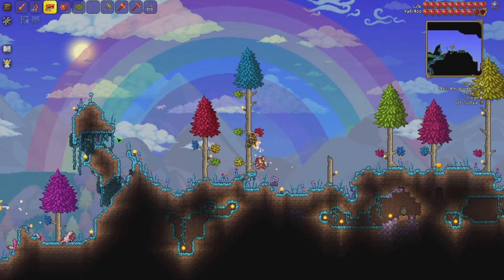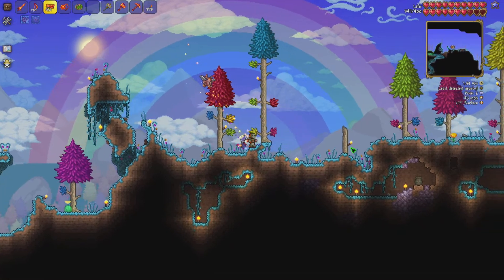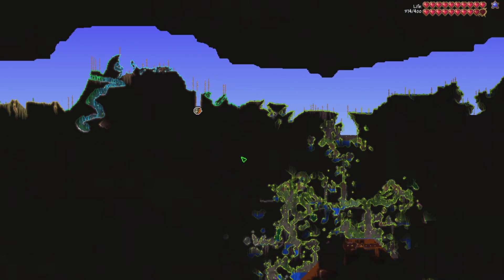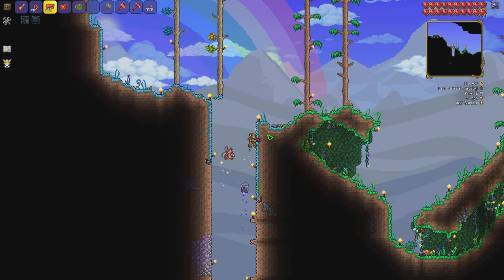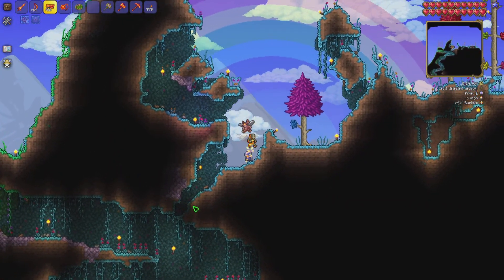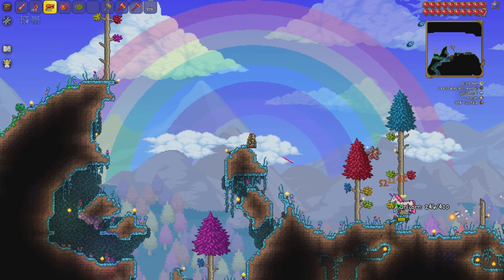The first thing I always do in this difficulty is go get the Blessed Apple — that's what it's called. While doing that I always end up getting loads of pixie dust. I built this tunnel to fend off anything from the jungle, and the Hallow has literally just plunked itself about 15 blocks onto the other side, so that was completely pointless. I might turn the enemy spawn rate up, which is probably a dumb idea because I could barely survive on this difficulty normally.